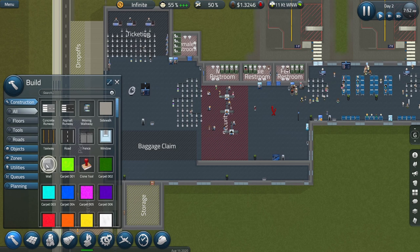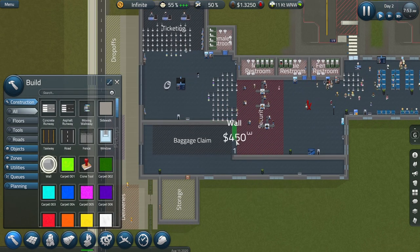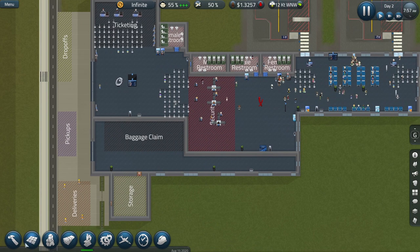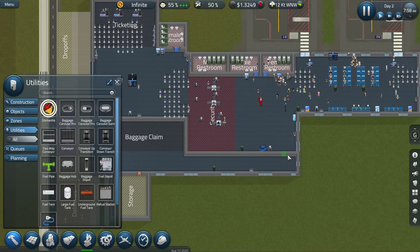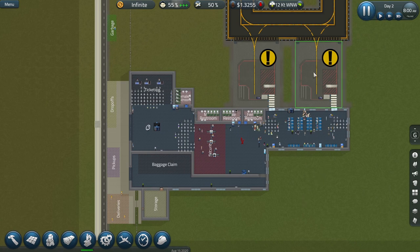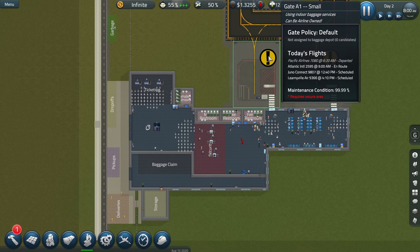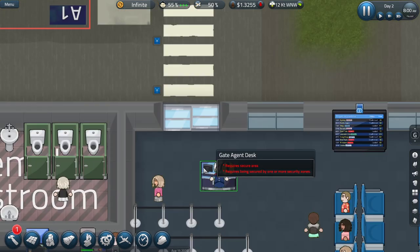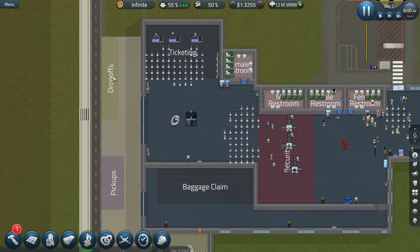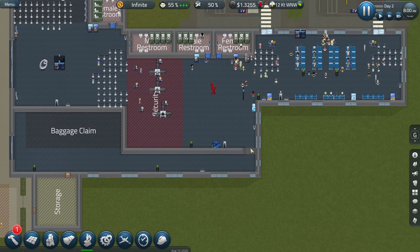Let's slow this down and get some wall built. Now my baggage claim is not accessible to departing passengers, and for arriving passengers they will go down this channel here. What then happens is the airport becomes insecure — we see these exclamation marks here saying this gate requires a secure zone. Likewise on the gate agent desk it requires a secure area. Passengers could arrive from the drop-off zone, go through this door, and go straight into the departure lounge without going through security. So that is the security breach we've got here — easy to do, but thankfully also very easy to fix.